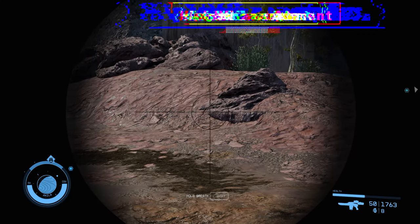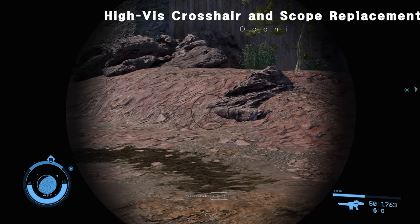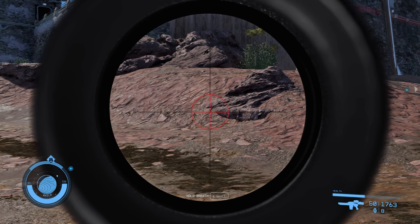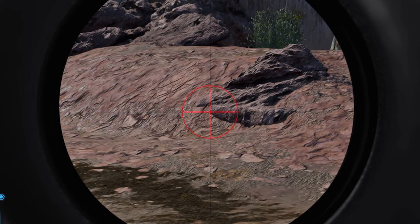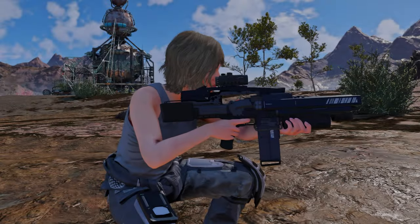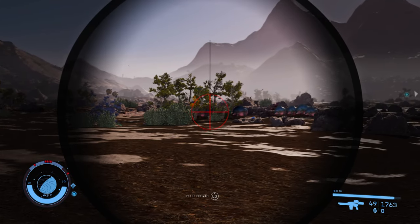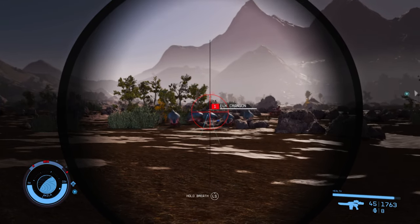Next, let me introduce the High Vis Crosshair and Scope Replacement Ultra Wide Compatible mod. This mod allows you to make the edges of scopes partially or completely transparent. Additionally, it enhances visibility by changing the crosshair color to red. Personally, I believe this modification of scope textures is an excellent approach. Having transparent or semi-transparent edges is also a commendable feature. If you like the scope textures shown in the video, I recommend giving this mod a try.